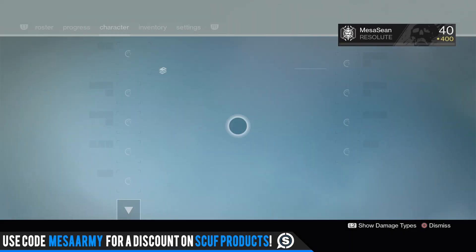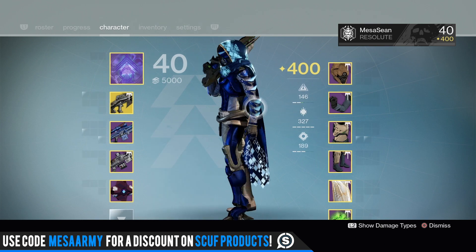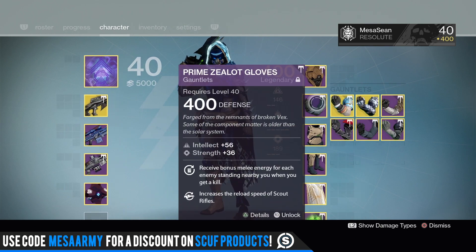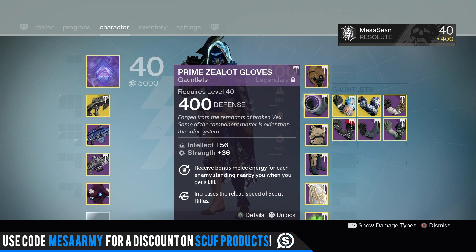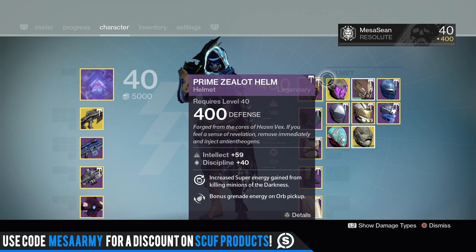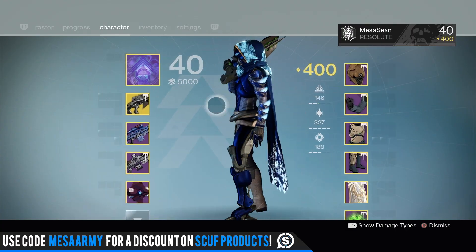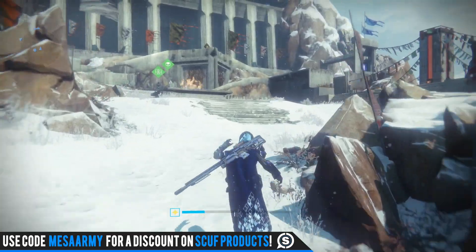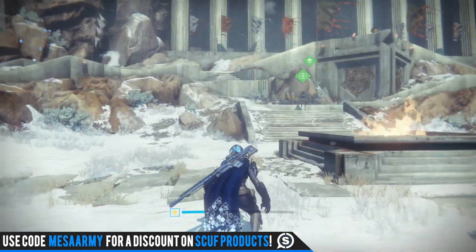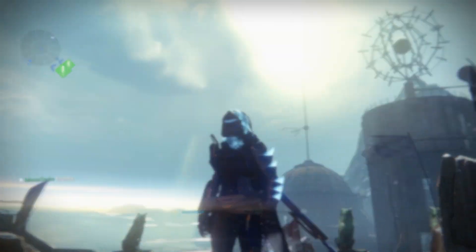I'm probably going to go on my Gunslinger first. I'm thinking about using Young Ahamkara's Spine for double trip mines, but actually I'll probably go with Celestial Nighthawk so I get four Golden Gun shots. Golden Guns galore, guys! Do me a favor — drop a like on this video if you see fit, follow me on Twitter at MaceAShaw, and check out my stream. I'll see you next time.